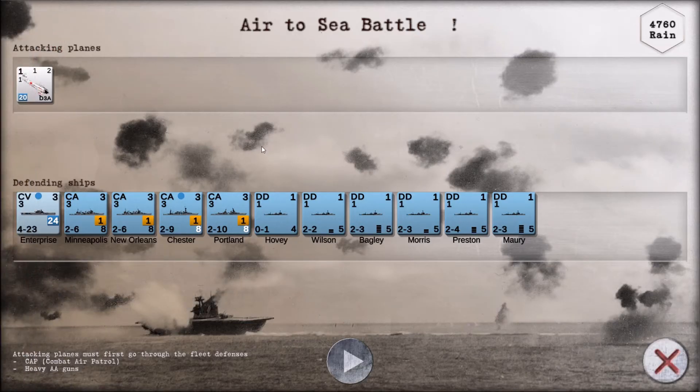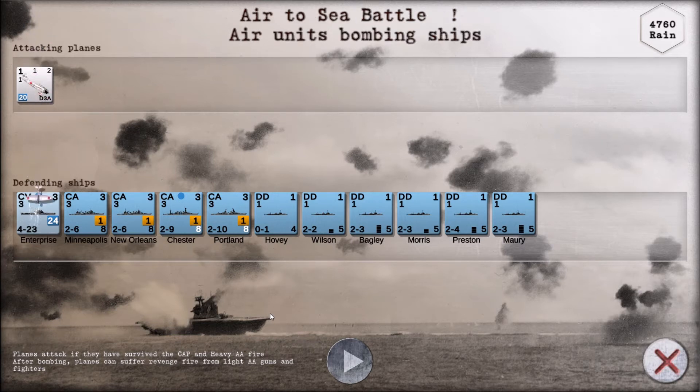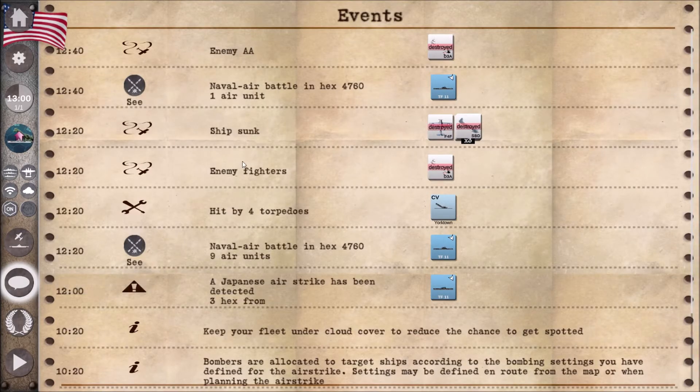We've now got another attack coming in, which is — by the look of it — just four dive bombers, and that will be from the small carrier group to our northwest. CAP and heavy AA fire did nothing, but it looks like the Enterprise has survived — and all the attacking planes have been destroyed.